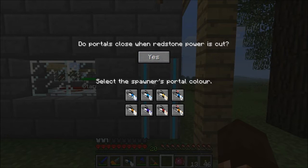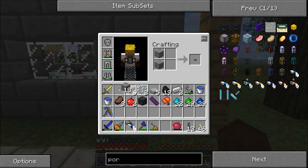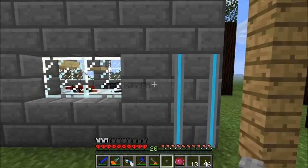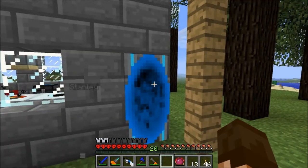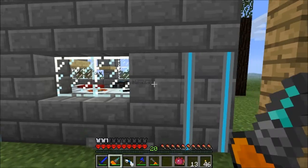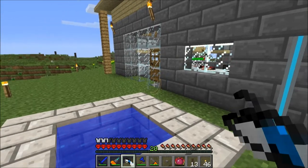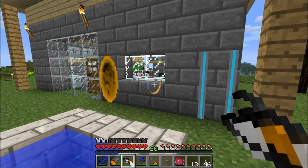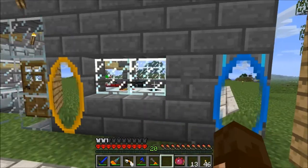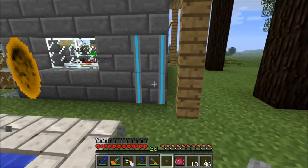We want to make this a blue portal. So if we put a button here — as long as the button lasts it's on. Really what we're looking at is we need a redstone signal. We could just put a lever there, turn it on, and leave it on, and use the orange portal all over the place. We could have it permanently on, but that's not really what we want. What we want is to be able to turn it on whenever we decide.